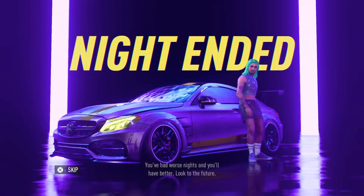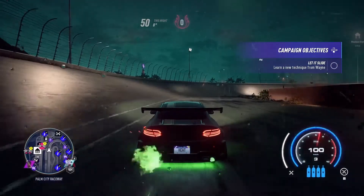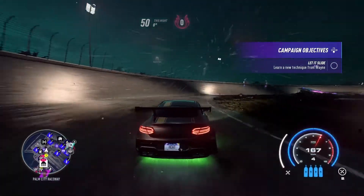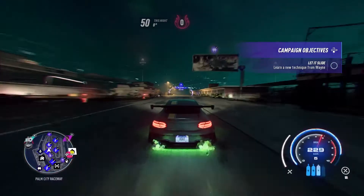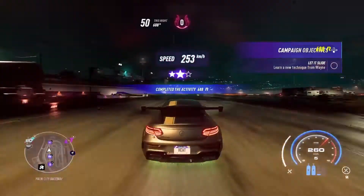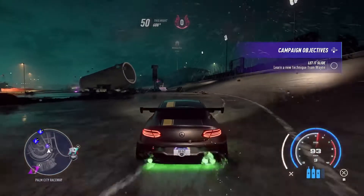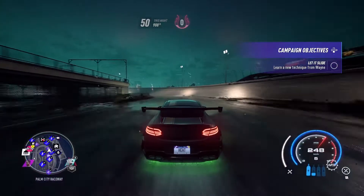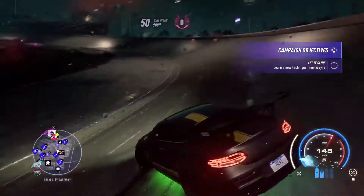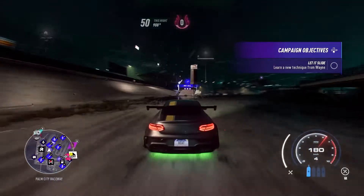Another course is this circle next to the first safe house. There's a speed trap and a jump. If you have a fast car you can get the speed trap on three stars all the time, but my car wasn't really maxed out so it wasn't always able to. You can go around the circle and do the speed trap again, or just turn around and try to get the speed trap again. The jump might be easier to do but the speed trap is more consistent.